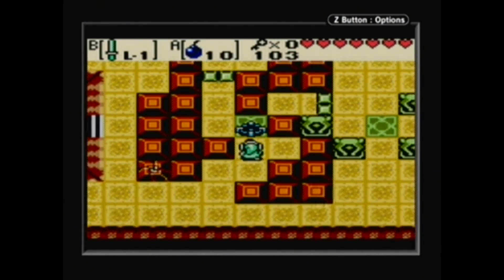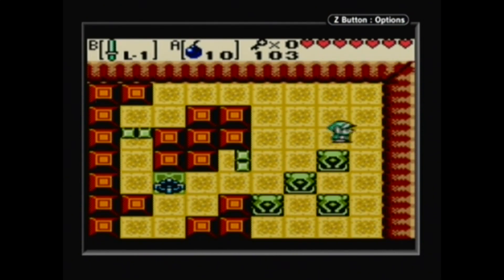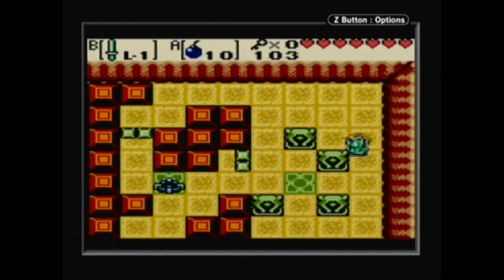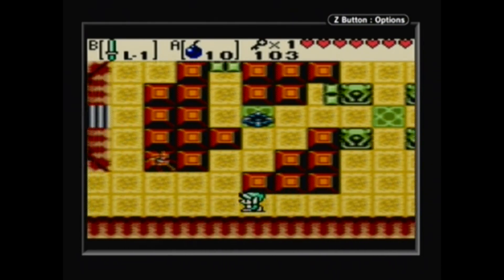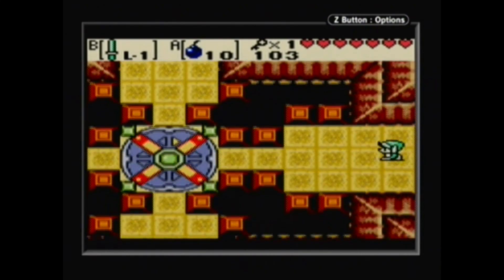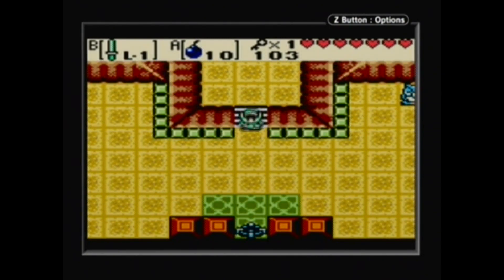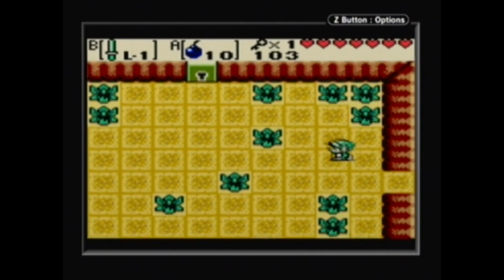Now the puzzle culminates by pushing this into place — hopefully you'll figure you need to do this, but it takes a little more movement due to how tight the spacing is in this room. And there we go, we get a key. The keys fall much slower in this than they do in Link's Awakening. That's the room with the pillar that will drop once we break all four of the crystals.